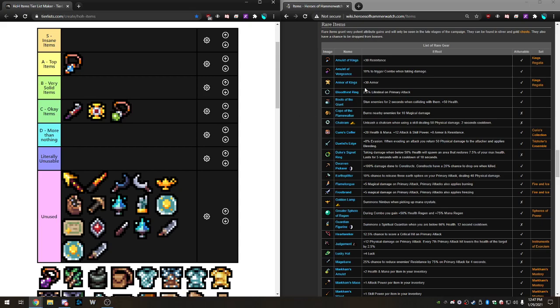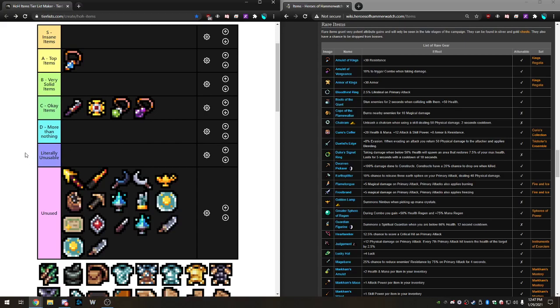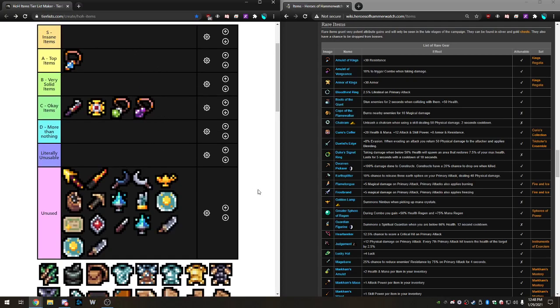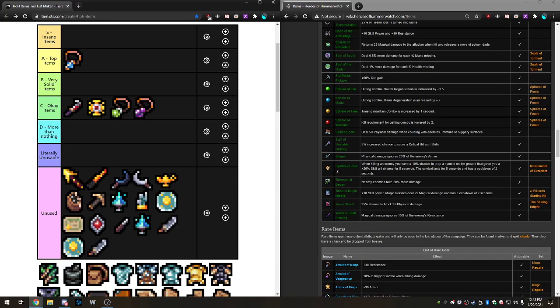Next is Amulet of Vengeance — a 10% chance to trigger combo when taking damage. When you attune it, you get two 10% chances, effectively around 20% but not exactly. It's like the second-best way to get into combo in my opinion, after Phonetic Eruption or drinking potions. I'll put it as an Okay item. It's not really used anymore — if you're using Phonetic Eruption and you get this, you're happy, but you can't build around it and drop Phonetic Eruption. It used to be the go-to way to get combo, but it's falling off.